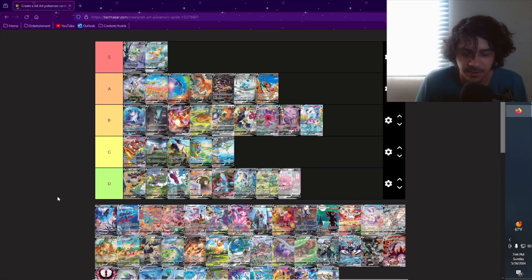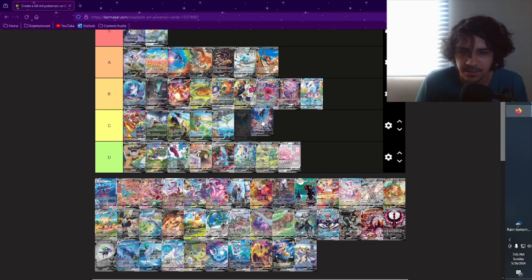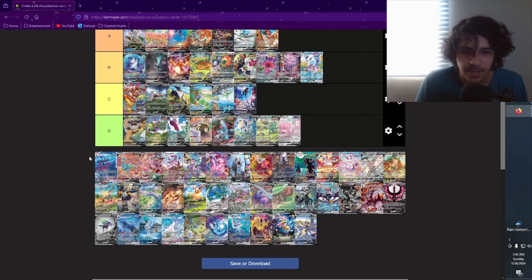We got Lumineon V — I actually really like this one. I don't know, I guess I just like underwater-themed cards. It just looks different, has a different type of vibe to it. I like how clear and clean the water looks in this one — like whoever lives near this water is taking good care of it, not leaving plastic bottles and stuff in it. It looks so clean and drinkable.